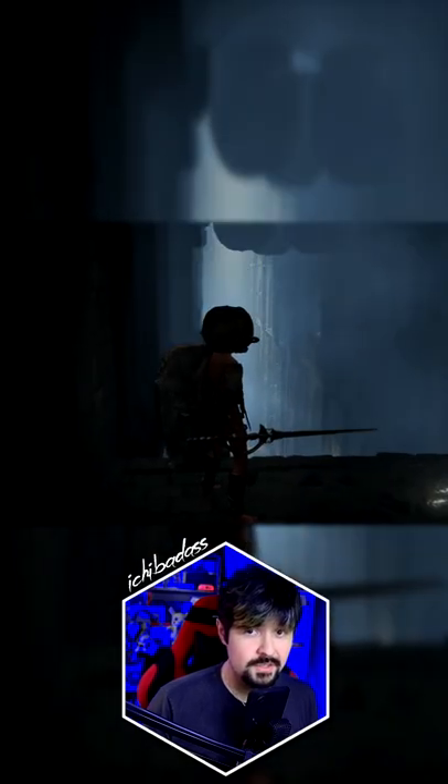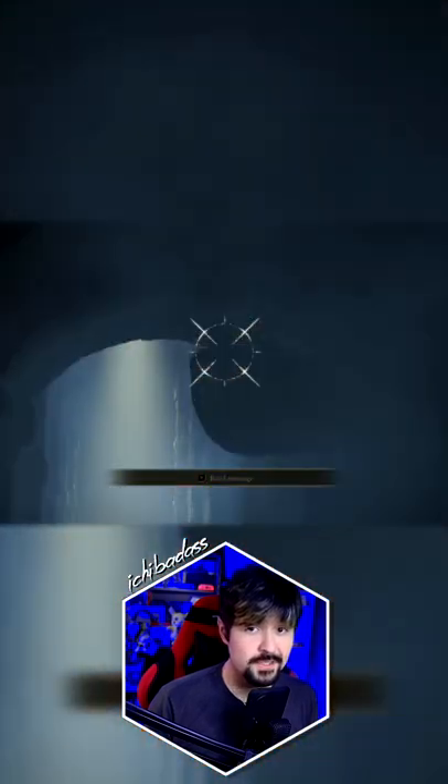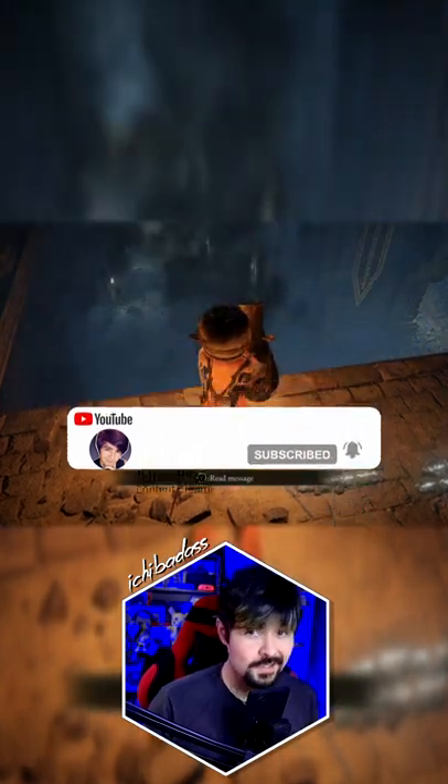After they're defeated, use this platform to destroy the Chariot below using the pots hanging above. I recommend waiting for the Chariot to reach the bottom and start to turn around before you shoot down one of the pots. You'll have three shots, and if successful, you'll earn yourself the Erdtree Grapebow.